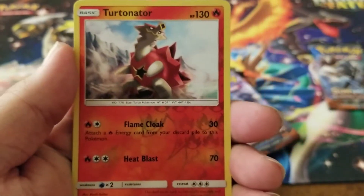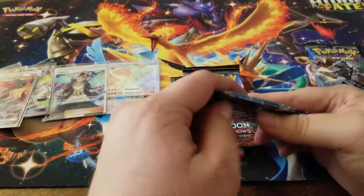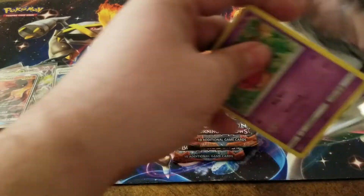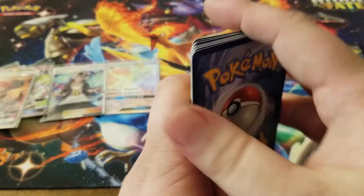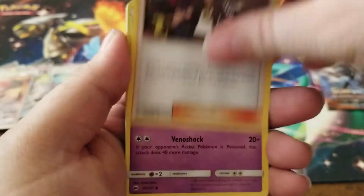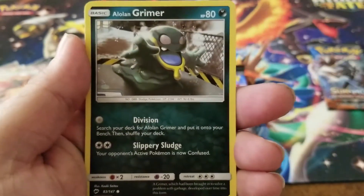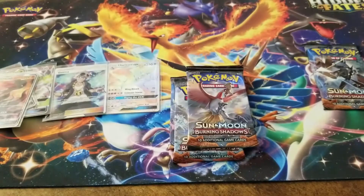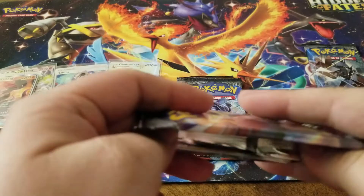Let's see if we can finish off strong with these last packs. We have a fighting energy, a Plumeria, a Solrock, Guzma, Venipede, Horsea, Cutiefly, Ledyba, Alolan Grimer, Alolan Grimer, Meowth reverse holo, and a Palossand holographic.